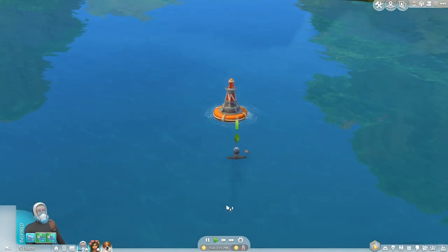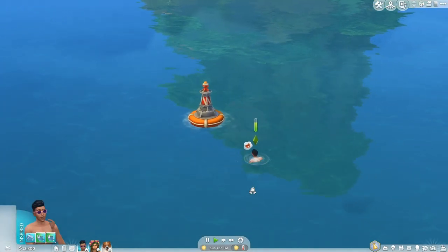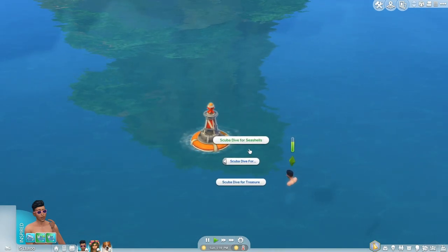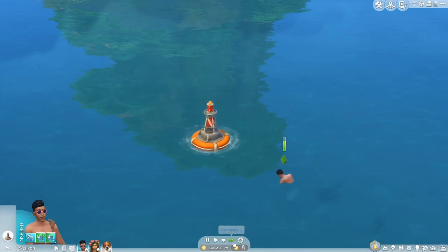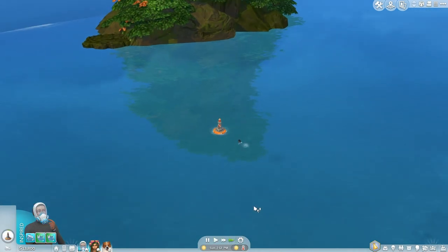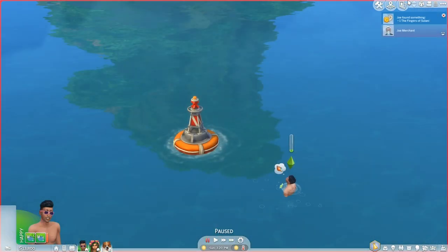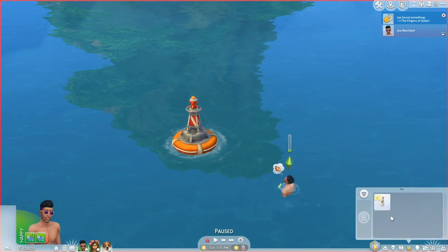My sim has just come back up from the water and changed out of the gear. You can also scuba dive for seashells or treasure. I'm going to go ahead and do some treasure diving — our sim will go back down and have a look. My sim has found the Fingers of Sulani, which has gone into my inventory.